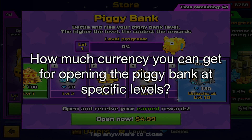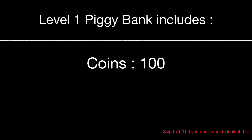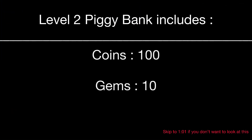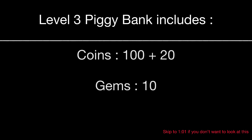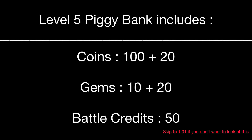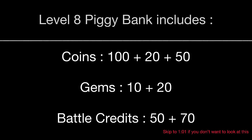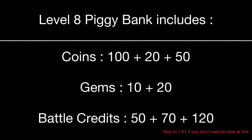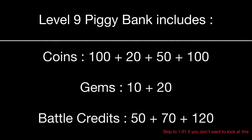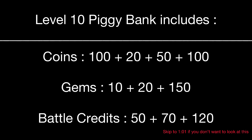How much currency can you get for opening the piggy bank at specific levels? Level 1 includes only 100 coins. Level 2 adds 10 gems. Level 3 adds 20 coins. Level 4 adds 50 battle credits. Level 5 adds 20 gems. Level 6 adds 70 battle credits. Level 7 adds 50 coins. Level 8 adds 120 battle credits. Level 9 adds 100 coins. And lastly, level 10 adds 150 gems.